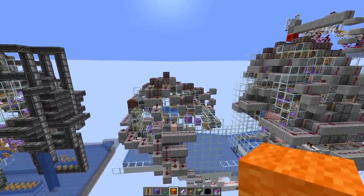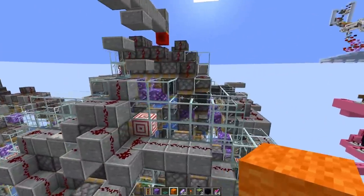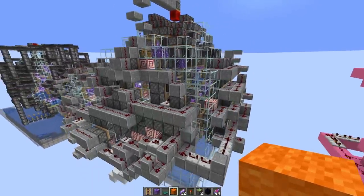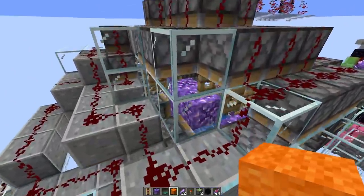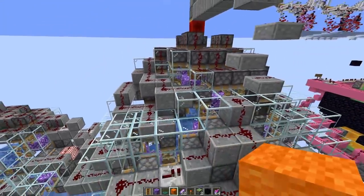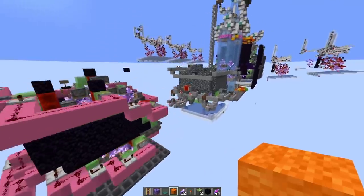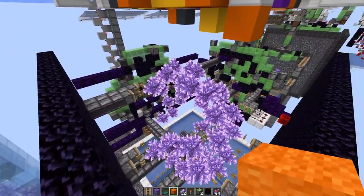Most of the time it's a lot of effort to make the farm because since the formations can be so different, you need to come up with individual solutions for all the problems. One approach was just having pistons directly next to the budding amethyst that would break the clusters. That was pretty efficient, but surprisingly the flying machine design was the winner — it yielded the most items per hour.